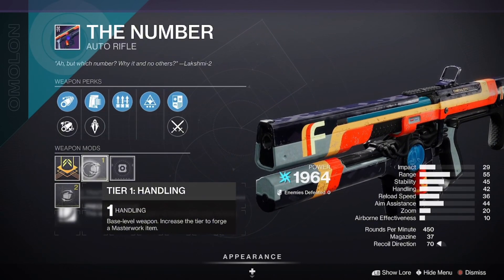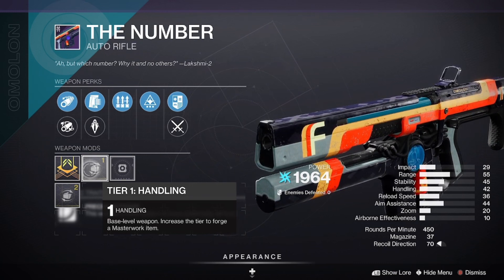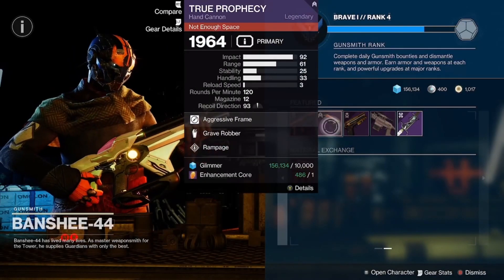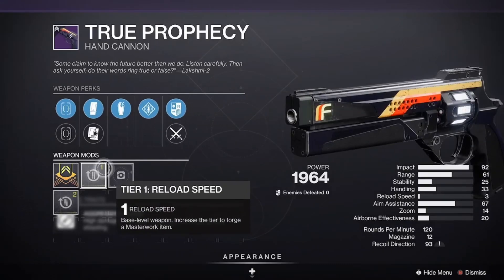The Number has a handling masterwork — a very good roll, especially if you're going to be doing any type of ability build with an auto rifle. We also got True Prophecy coming in with Rampage and Grave Robber.